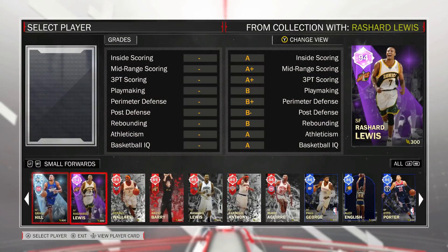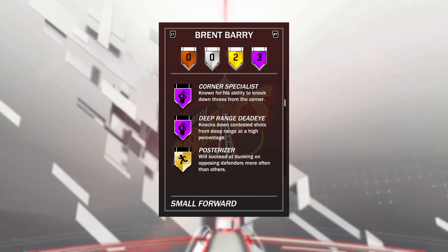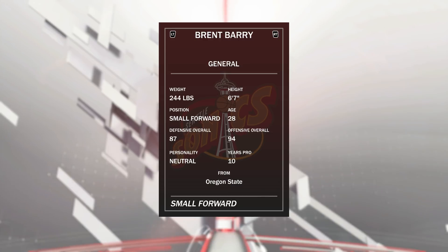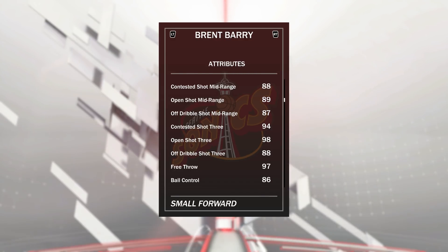At the three we've got All-Star Weekend Brent Barry — this looks like a three-point contest card but I'm almost certain Brent Barry won the dunk contest as well. 87 defense, 94 offensive overall. He's got three Hall of Fame badges: Catch and Shoot, Corner Specialist, and Deep Range Dead Eye, which is absolutely insane. He's also got Posterizer and Lob City Finisher. He's 6'7 small forward, not particularly tall. Open shot three of 98 but with his release it's not a terrible release — he's not going to shoot off the dribble regardless. If he's wide open from the corners with those badges he makes pretty much every single shot.